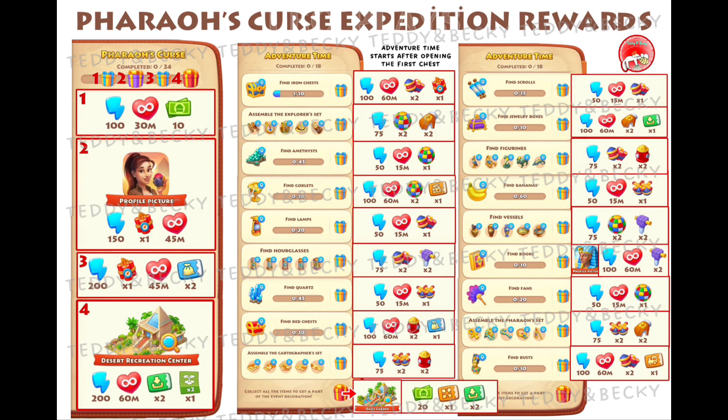Here's an overview of all the required tasks. The Pharaoh's Curse task is the main one you'll need to complete to immerse yourself in the storyline. There are 34 tasks in total and 4 reward stages in the event.